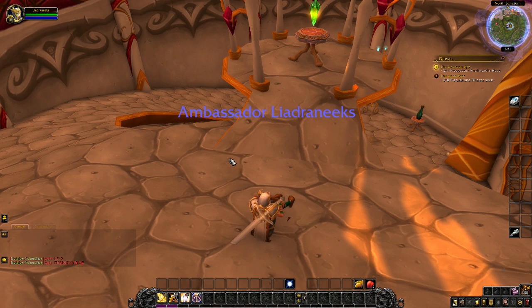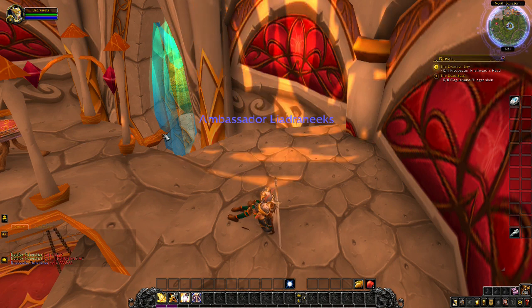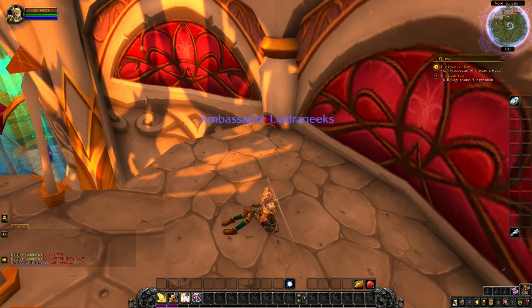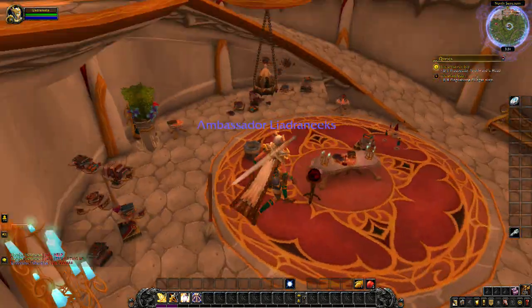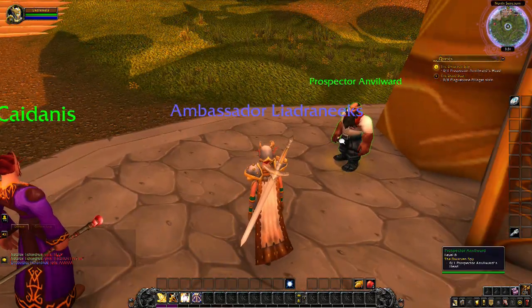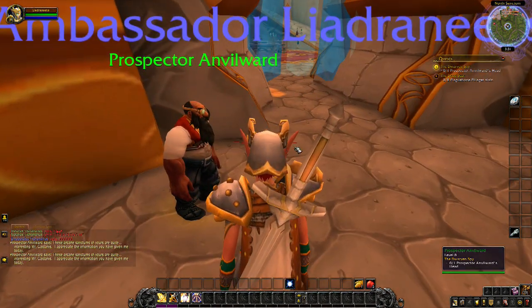Sylvanas basically tries to twist your arm in order to make you help out the Horde — or else. Oh my gosh, he's right here! Wow, I am an idiot. I thought for sure he was going to be up there because that's where I thought the corpse was. I am so sorry for wasting your time. You were probably yelling at me like 'he's out there!'